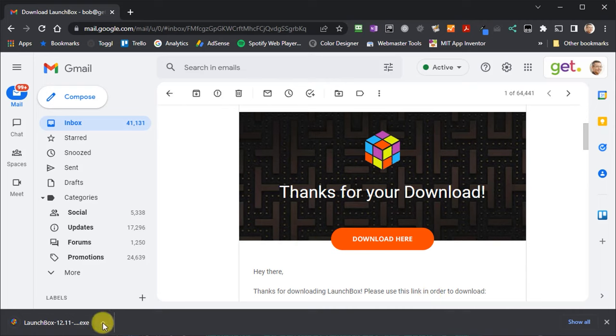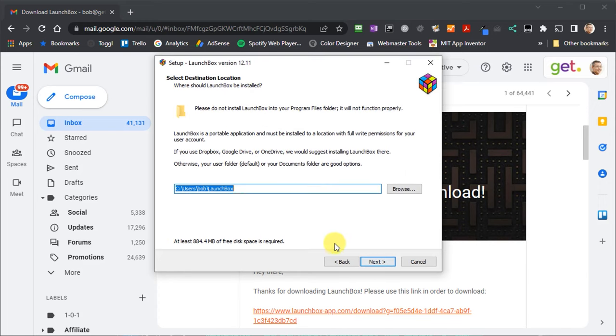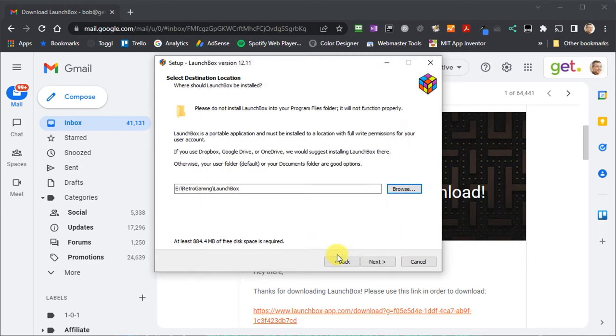Once that's downloaded we simply need to open it and that should start the installation process. The only thing I really change from the default options is the install folder. LaunchBox is self-contained, so once installed you can actually copy it to other computers, but only if we have everything in one self-contained unit. So I tend to put it onto its own folder on one of my disks rather than in my user area, setting it up in a LaunchBox folder inside my Retro Gaming folder.